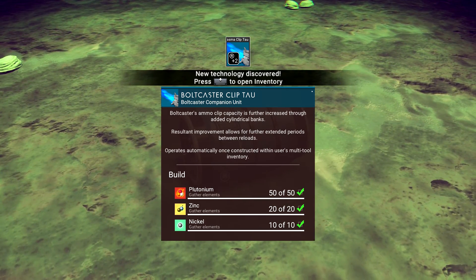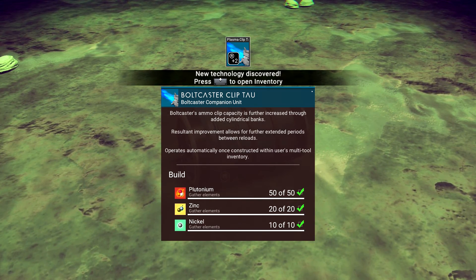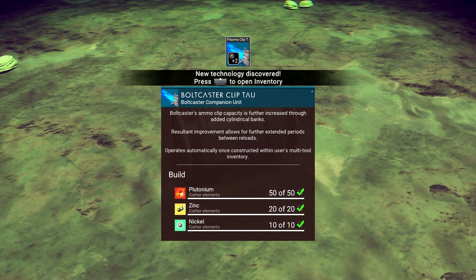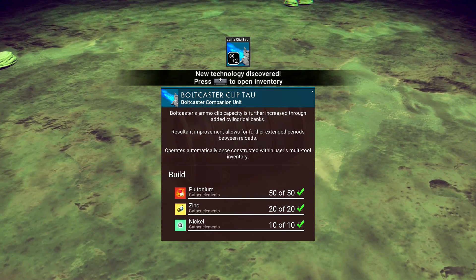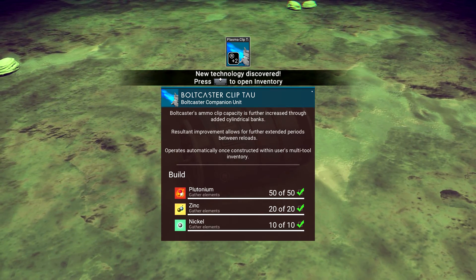Welcome back, this is more from No Man's Sky. I've just killed a Sentinel — I was mining some plutonium on this planet and a Sentinel came and attacked me. I shot it, it died, and it's given me some new technology.